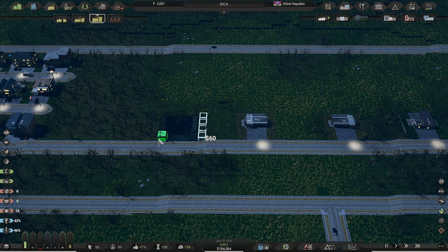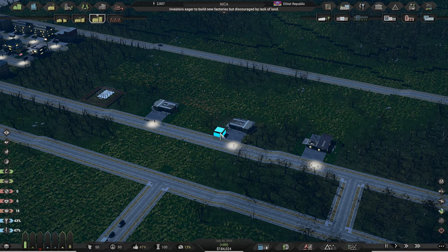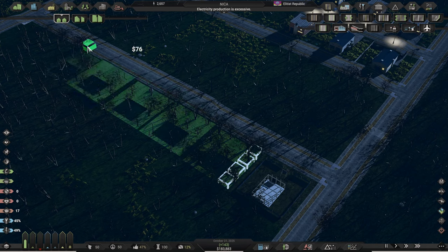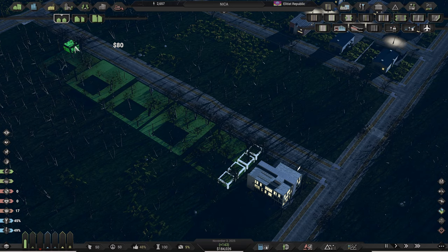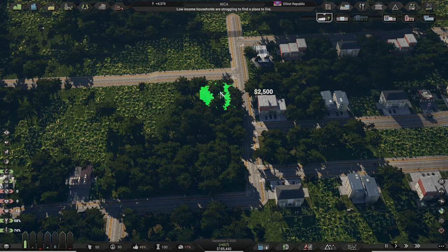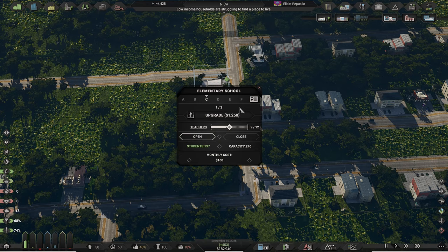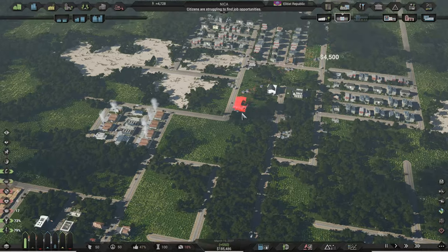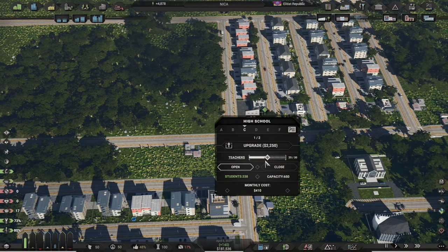Again, for high density you should spread the zones around and not add many on the same road. This might look like too many precautions now but this is just because these buildings haven't leveled up yet. At this point you just need to keep expanding the city with more RCI zones of all density types while being careful with the ratio — don't overbuild any type or zone size. Open up new schools and make sure to have enough capacity for students, because education is a major influence on zone demand for more advanced zones like advanced manufacturing and offices. This is why you need a high school as well, as soon as you have the income to pay its maintenance.